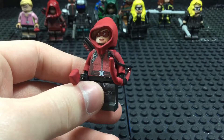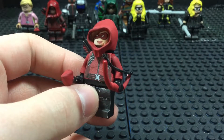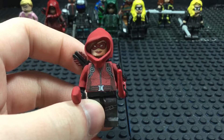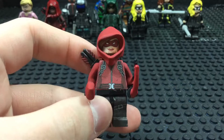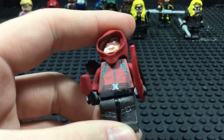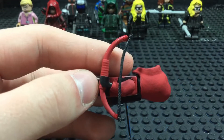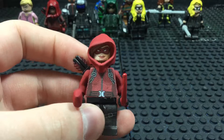Next up is Thea Queen, aka Speedy. I was excited that at the end of Season 3, Thea donned Roy's suit and became a vigilante — I thought that was pretty cool. I was sad at the end of Season 4 when Thea retired, and she only occasionally reappeared in Season 5. I'm hoping that Thea eventually comes back because I want to see more of Speedy in action. Thea's decal is very similar to Arsenal's suit, but with a few changes — the cross pattern isn't on here, there's less belt, and the pants are black. The bow — I can't remember exactly where I got it, but I think it was the bow used for the hood piece I used for Ragman.